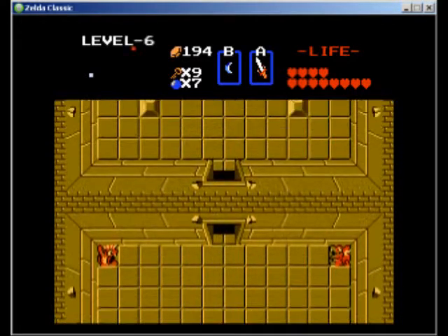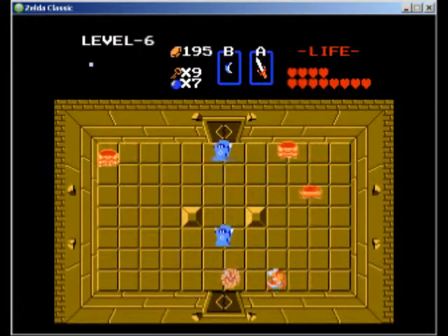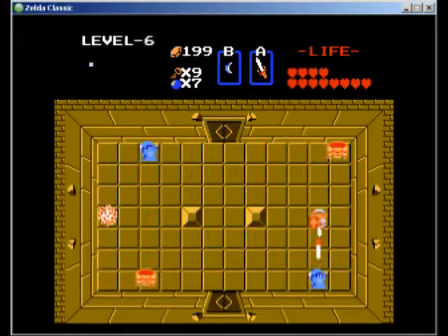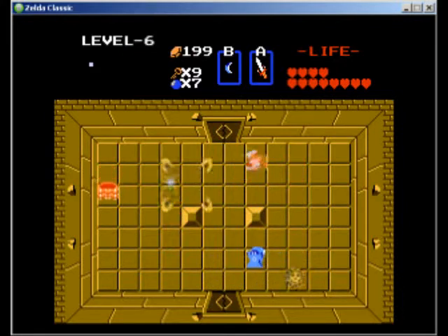This level might be a little bit annoying because Wizard Robes aren't exactly the friendliest enemies around. It's a little easy when you have sword beams on your side, but if you don't have any sword beams you're gonna have to learn to be a little bit clever with them.